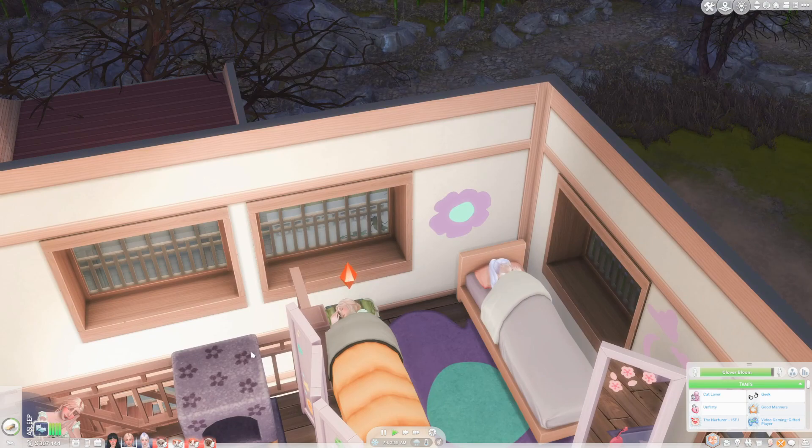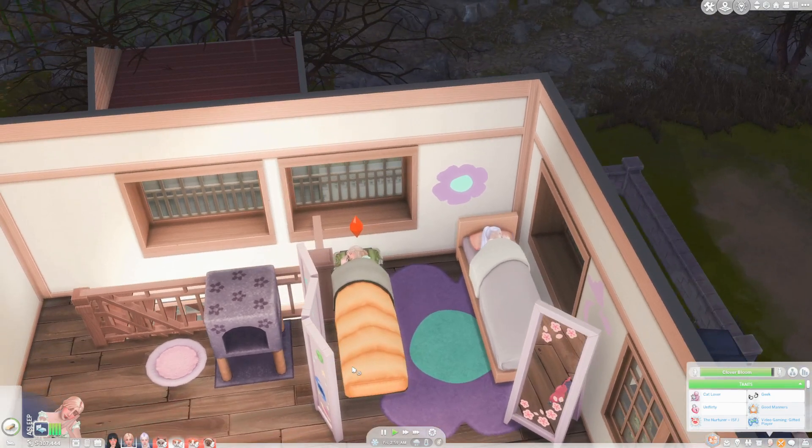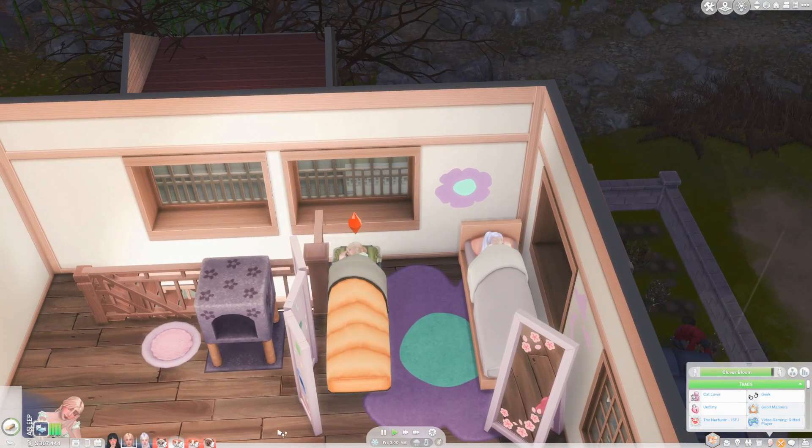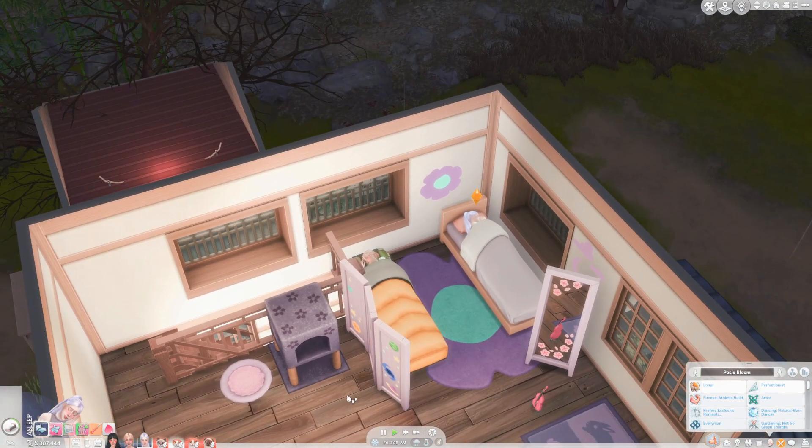We used to have zodiac signs in The Sims 3 and Sims 2 and I really miss it. I searched and found a mod that lets you give your Sims zodiac signs in The Sims 4 — it's like a hidden trait. They'll then act certain ways around other Sims depending on compatibility, and romance will be harder if they're not compatible. I downloaded the mod and I'm going to give it a go today. If it affects relationships too much I'll take it back out.